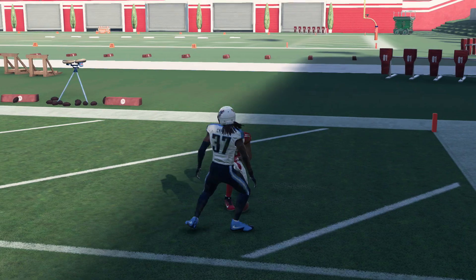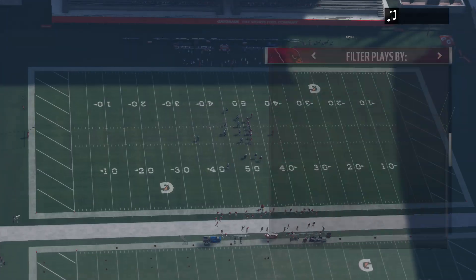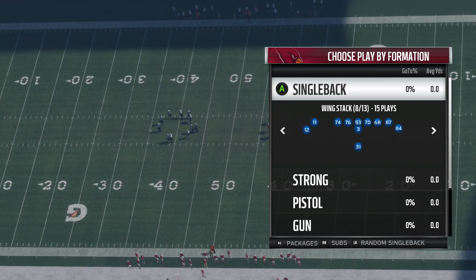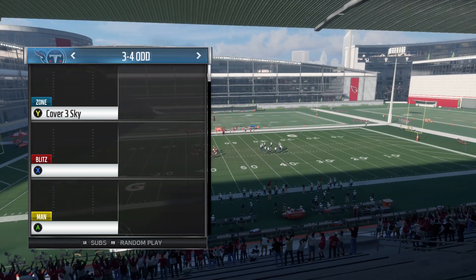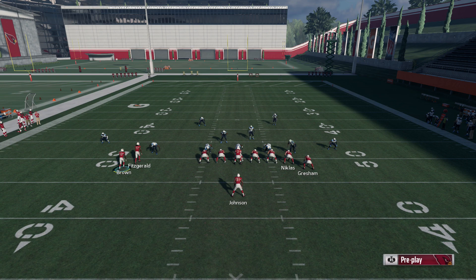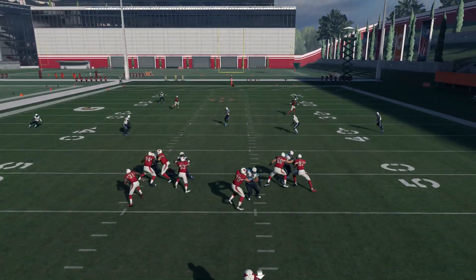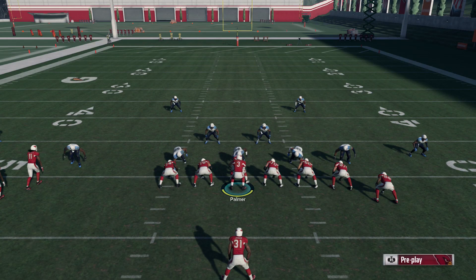So now we've gone over cover four and cover three with two routes. Next up is a cover two zone — it's not as instant touchdown effective, but it's going to get you 30-35 yards every time. Single Back Wing Stack, Arizona Cardinals playbook, PA Y Drag Wheel — we'll go with a Tampa Two here. What we're doing is just bombing it right down the middle. It takes a little more timing than the other two, but it ended up at about 42 yards.